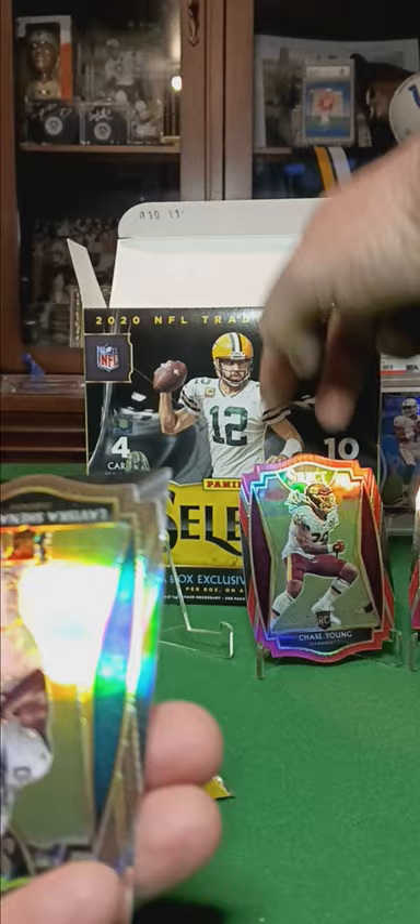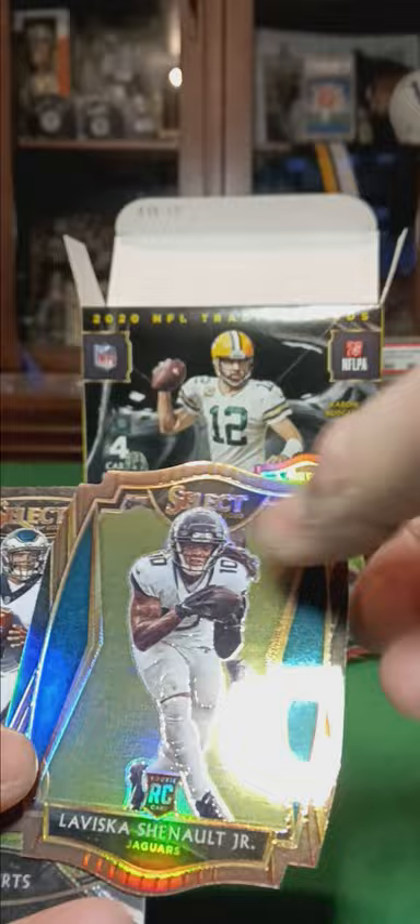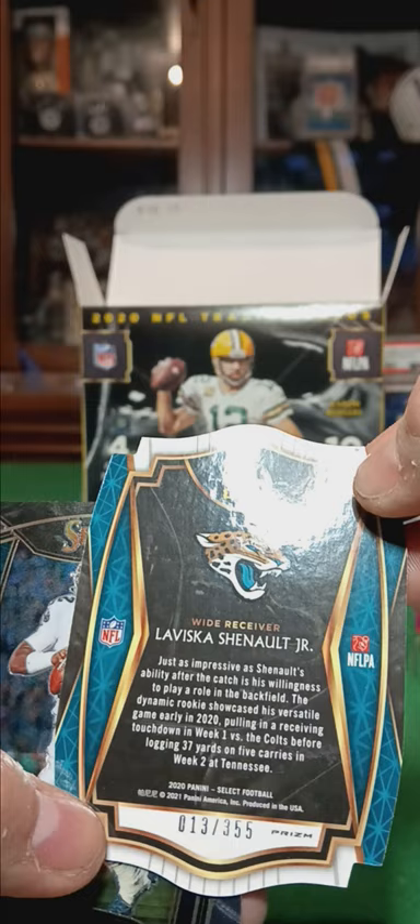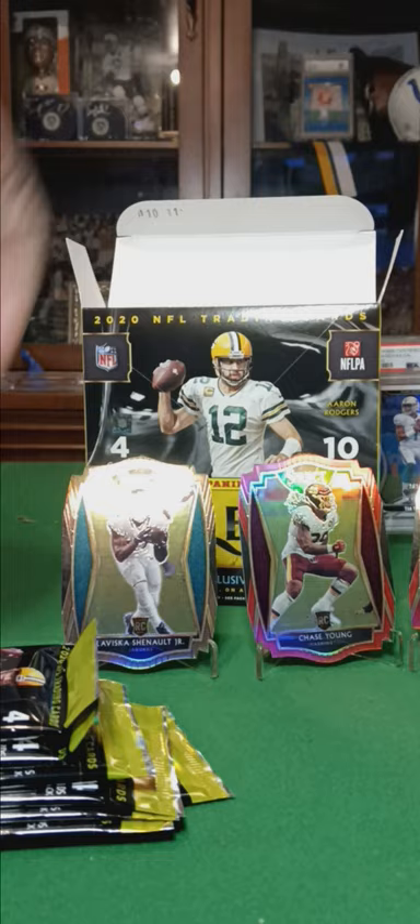Jalen Hurts rookie, and bronze — Laviska Shenault Jr., and this one is numbered out of 355. Not too bad. And the Hurts. Those bronze colored ones, the numbers are always different — I've had one out of 99, one out of 199; that one's out of 399.